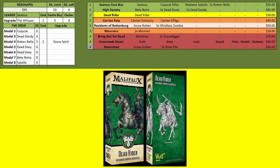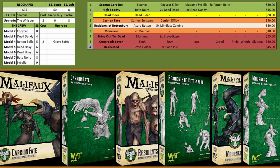Moving into the yellow boxes we have the Dead Rider because it's an awesome model. Going from there we have the orange ones — the Carrion Emissary/Effigy with Carrion Fate. People have very mixed opinions on this model; some love it, some hate it. It puts down its coffin markers which Seamus can then jump to, plus it gives him a zombie which he uses as a corpse to do his fourth AP action.